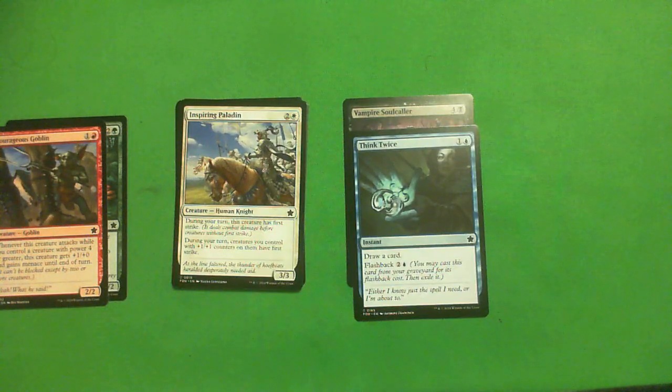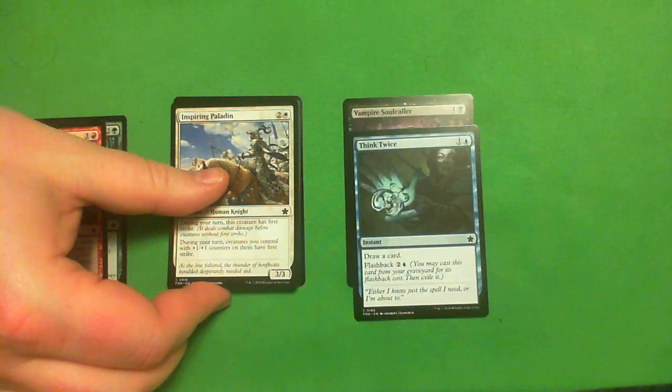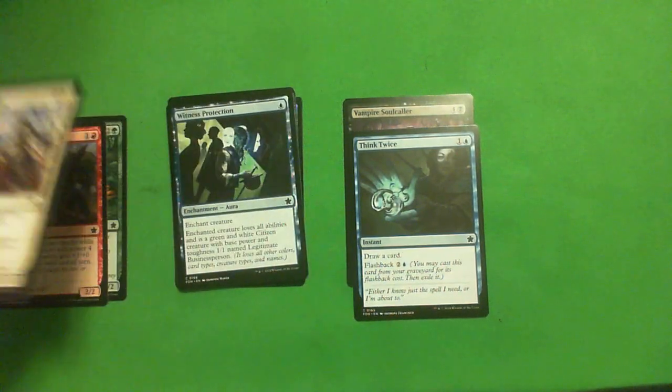Inspiring Paladin: one white, two colorless for a 3-3 Human. During your turn, this creature has first strike, and during your turn, creatures you control with +1/+1 counters on them also have first strike. There is a +1/+1 counter theme in green-white, so it's obviously probably C+ there — probably just a C in other decks. It's fine, it's playable. I'm not taking it over any of these others, but this has the highest upside of all of them if you have a bunch of creatures with +1/+1 counters. It makes them very hard to block, but you do have to be aggressive-slanting and there aren't a lot of creatures with +1/+1 counters natively, so it takes some work.